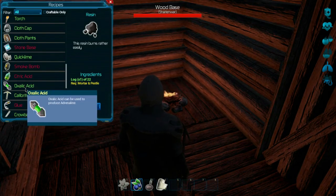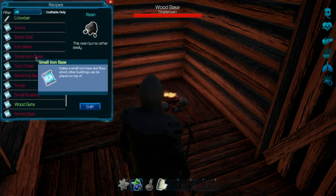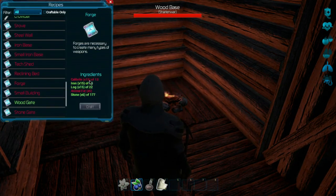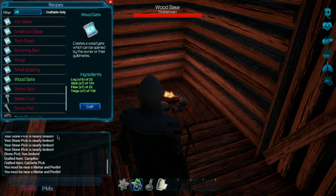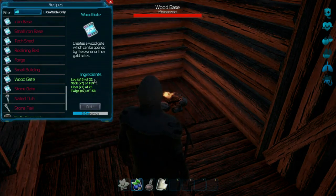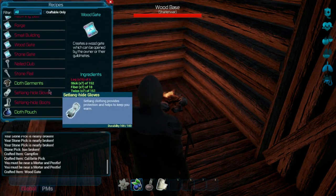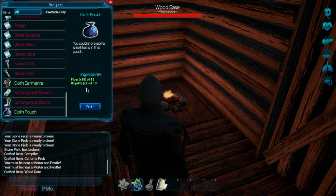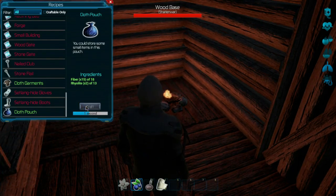I wish you could specify how many you want to make. Looking further up in the crafting list, at the forge for example, you need more calibrite and more animal fat — but we do have other components, not too shabby. The wood gate is a new item they added, so let's craft it to see what it looks like — it'll use a lot of logs and some fiber, but I'm curious.